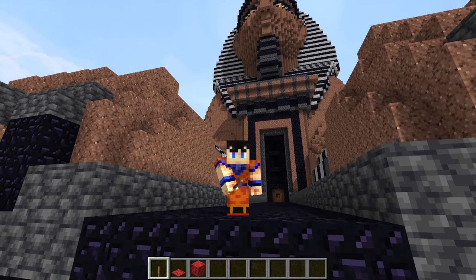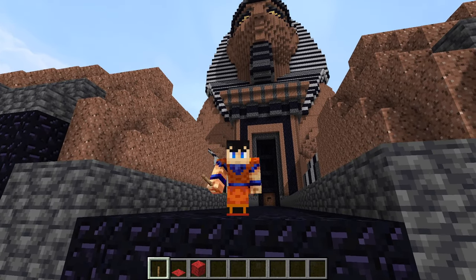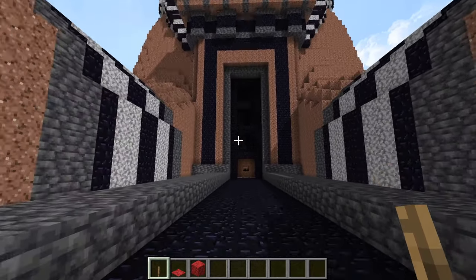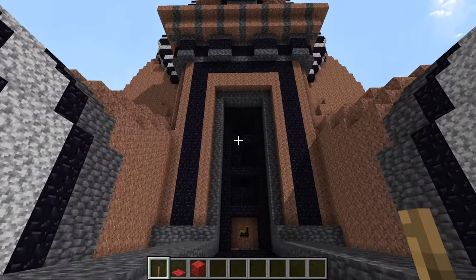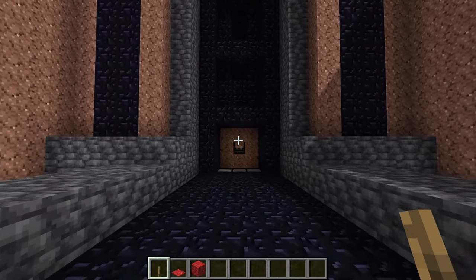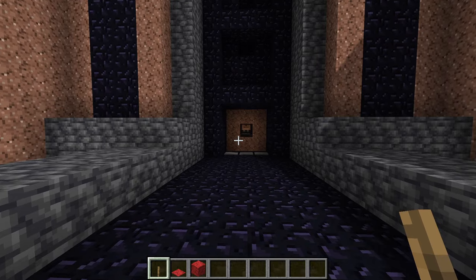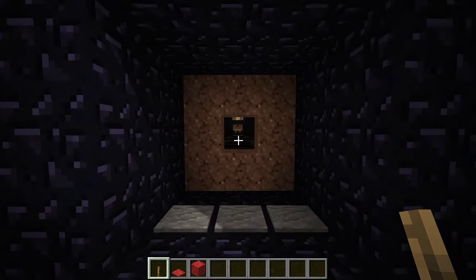Now that we've seen the exterior, let's take a look inside the ominous door behind me. On the original Sphinx there would have been a built-in temple between the paws, but I have added a door and an interior because, well, this is Minecraft — we want to have a little fun with it.